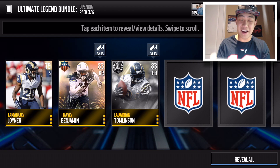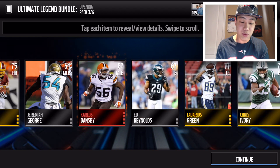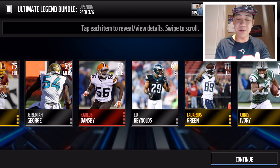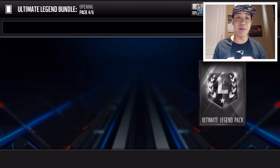We get LaDainian Tomlinson's rookie card, 83 overall. Let's reveal all — we are gonna get Carlos Dansby's elite card, but wow, these packs look really, really dry. I need some Jonathan Ogden collectibles; we don't need any rookie cards.